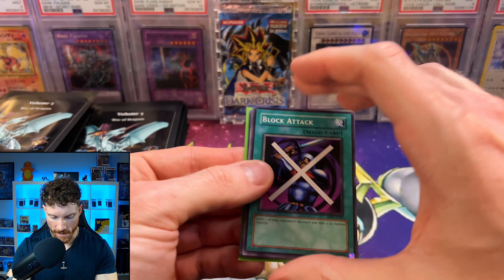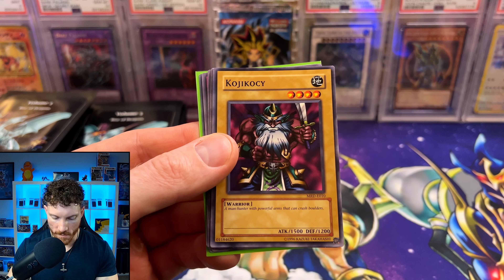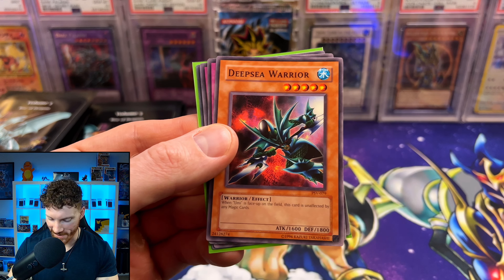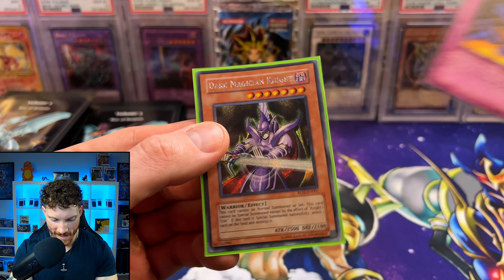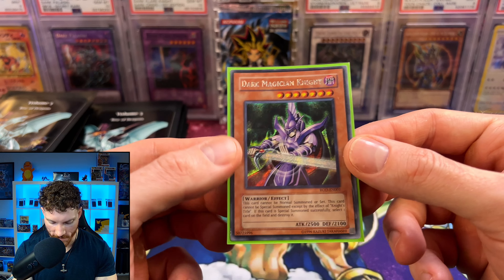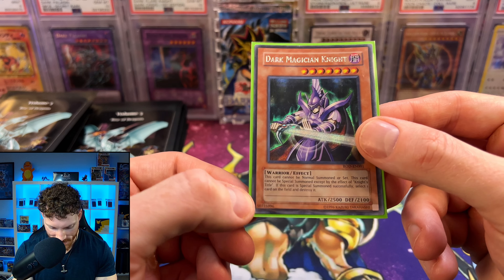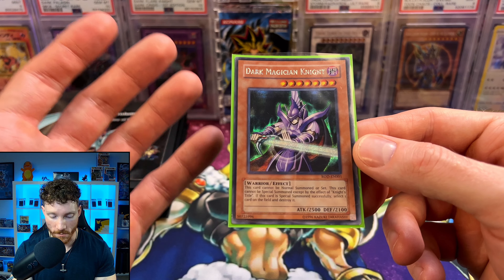Block Attack from Legend of Blue Eyes. We've got Metal Raiders, another Europrint. We've got the Prevent Rat, Little Swordsman of Ale — I love that card. We've got the Deep Sea Warrior, Gust, Eye of Truth. And we've got the Dark Magician Knight from Resheth of Darkness. I love the prismatic foiling on this card. It looks like it has just a tiny bit of edgewear, but I really do like this card.